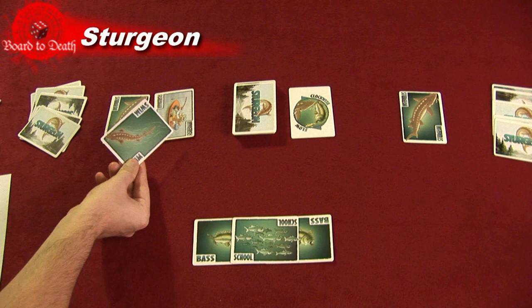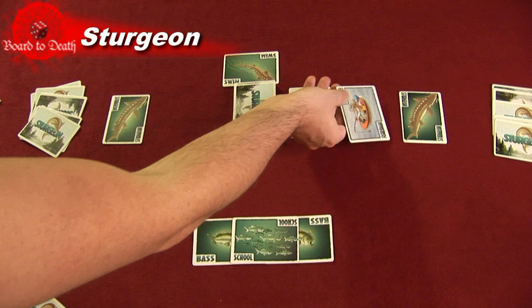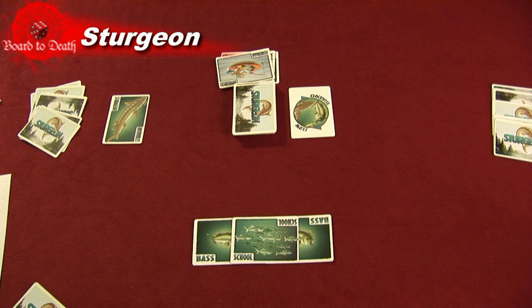Finally, the Fisherman card will go around the table in the direction of the flow and eat the first sturgeon it encounters. A player can save his sturgeon by playing a swim card. If he does, the Fisherman continues around the table.